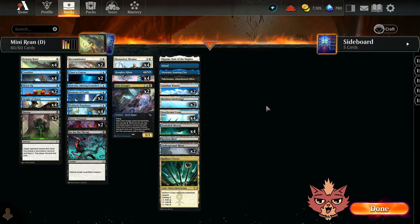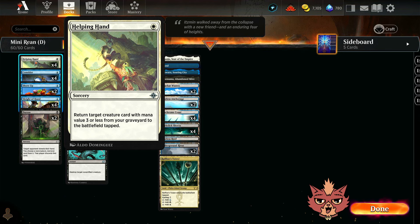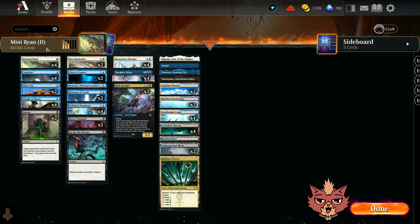Alrighty guys, we're back for Mini Reanimator, and this is a Lost Caverns of Ixalan Standard Brew, and I'm Redcat. Let's go over the deck then hop right into some Ranked. We're rocking cards like Helping Hand in here, all four of them. This is a 1-mana sorcery speed return target creature card with mana value 3 or less from your graveyard to the battlefield. This was a suggestion over in the Discord, so thank you so much — it's definitely going to be a neat one.